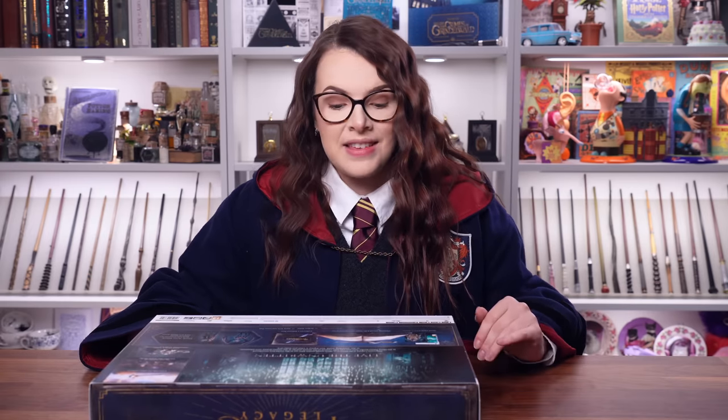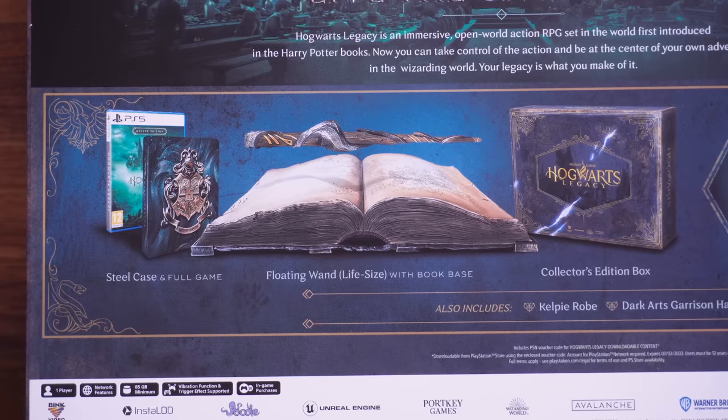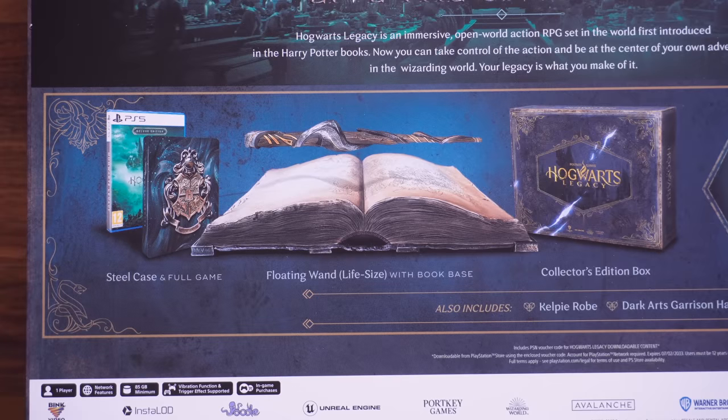The things actually in this box that are probably exciting me the most is the floating wand, which is life-size with a book base. This actually levitates in a very magical way, so I cannot wait to see that in action. And of course the thing that we've all been waiting for — the game itself. This game comes with a steel case as well as the full game, and I cannot wait, so let's get unboxing.